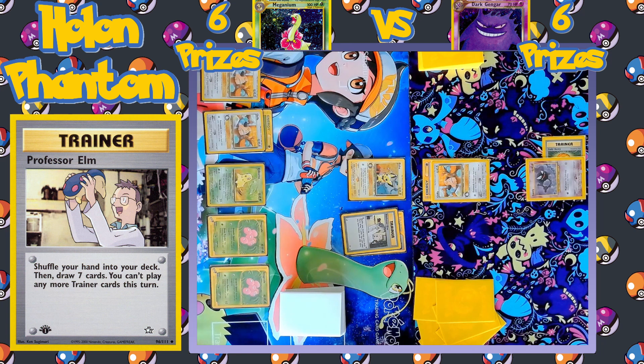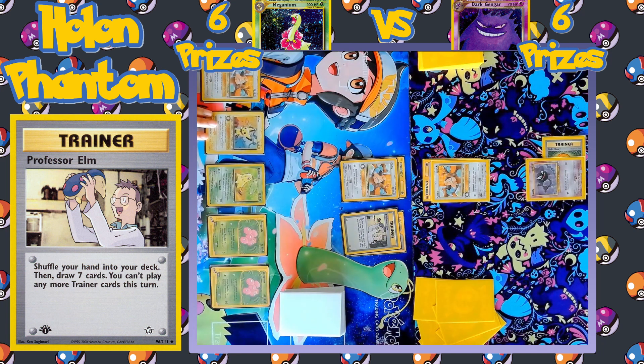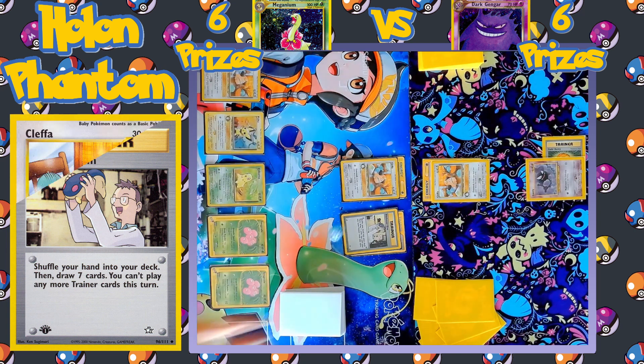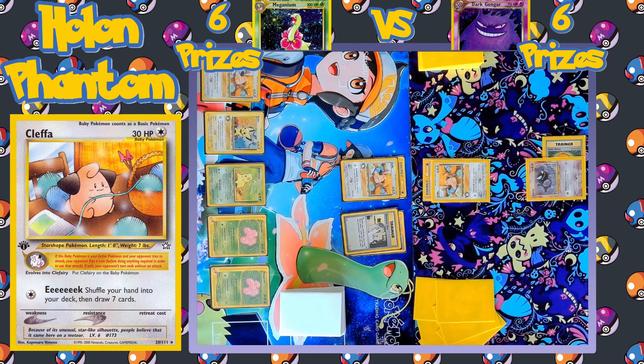The player puts down a second Kleffa and a second Exeggutor. Pichu retreats to promote Kleffa with the energy, and there's the attack — Eek — with a coin flip that comes up also heads. So once again the player's going to shuffle and draw seven.